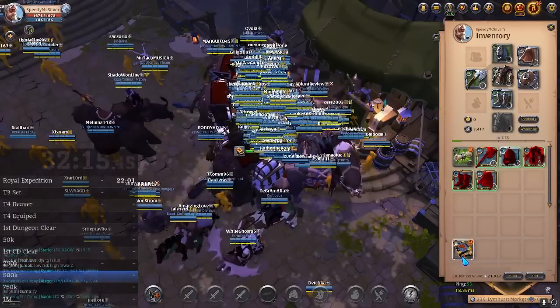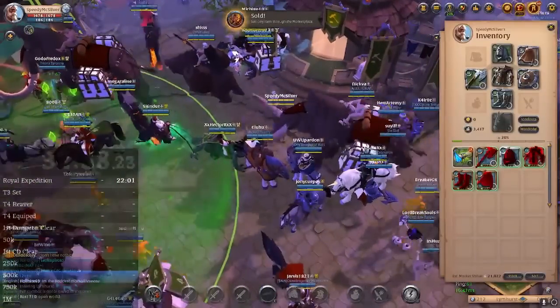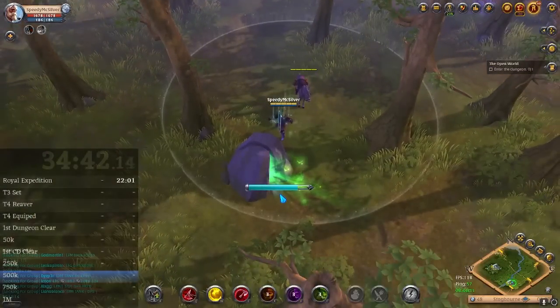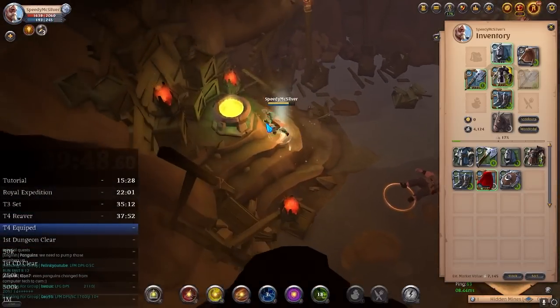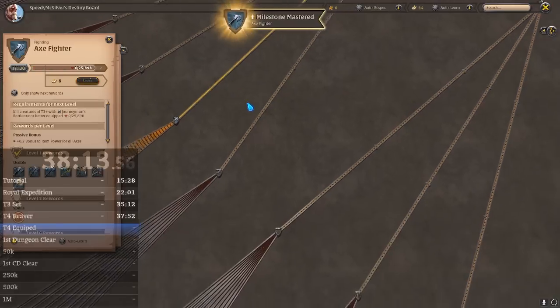Also use the Tier 2 Tome you got earlier. Now you are geared up and ready for the solo dungeon. Leave the market and use the dungeon map that is in your inventory. It will show you where to go for the dungeon. Head to where it shows and click on the dungeon to enter. Start clearing the dungeon. There will be shrines that give buffs and chests that can have loot in them.